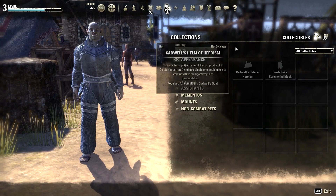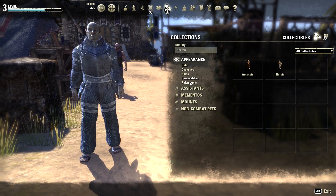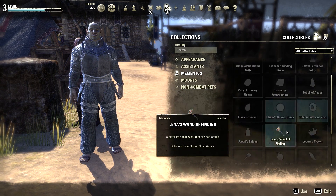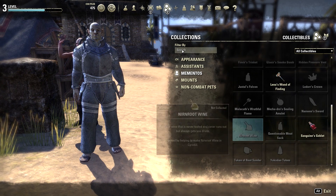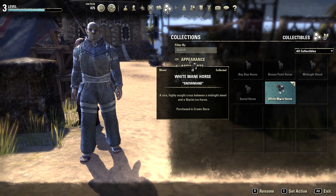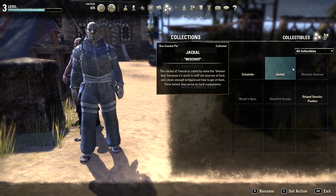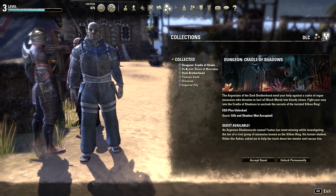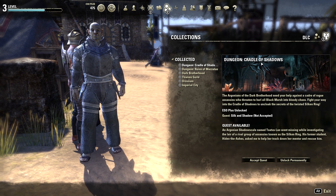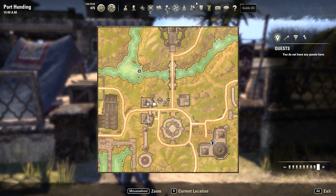Collections is stuff you've either bought or earned in the game — like personalities, assistants, mounts. I have a horse. There are also non-combat pets. Over here is DLC; these are all the DLCs in the game. I have all of them because I have a membership — if you get the ESO membership, you get all the DLCs. And that's the map — we already went over that.